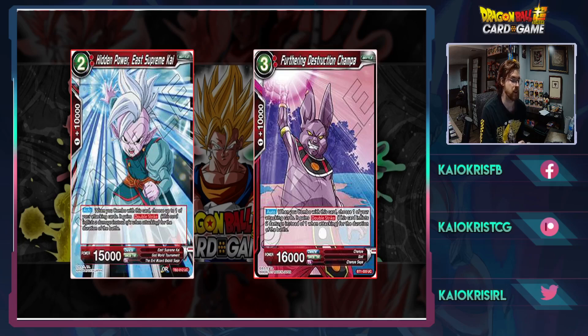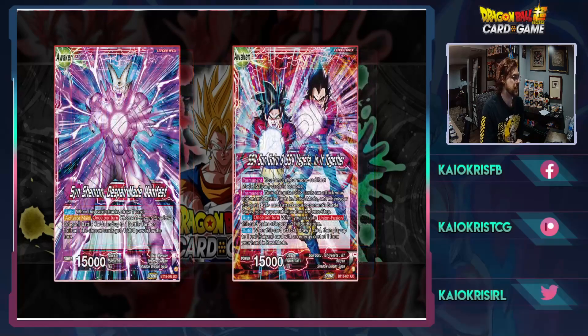Red saw no bans, no erratas, and nothing that really changed how red was going to look in the next format. Red is in a very healthy spot — it might be the most healthy color in the format going into this set 20 format — with the two big boss monsters that have yet to really be dethroned, which are red Sin and red Gogeta.